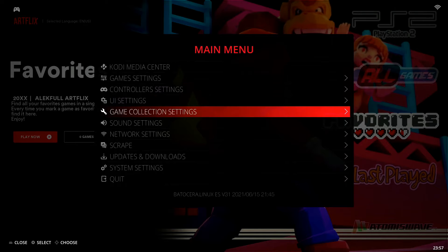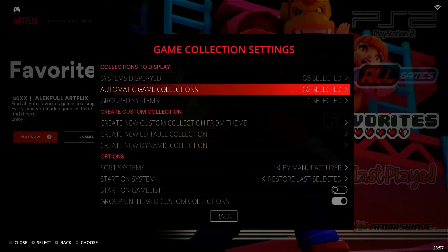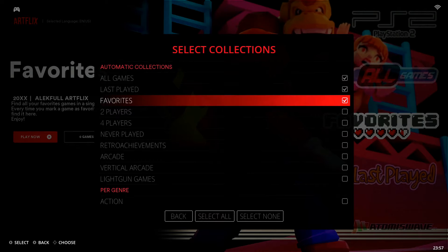Once we're in our main menu, we're going to drop down to Game Collection Settings, which is the fifth option down. We'll select that, then jump right into the second option, which is Automatic Game Collections. We'll select that.